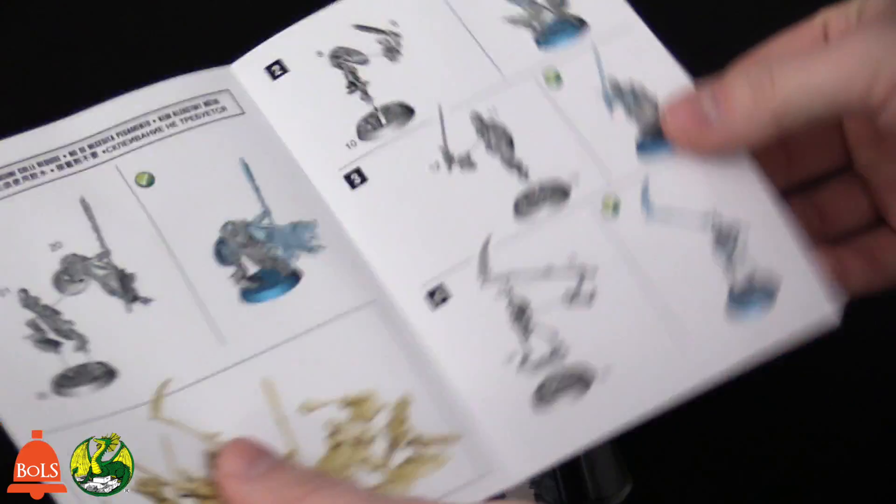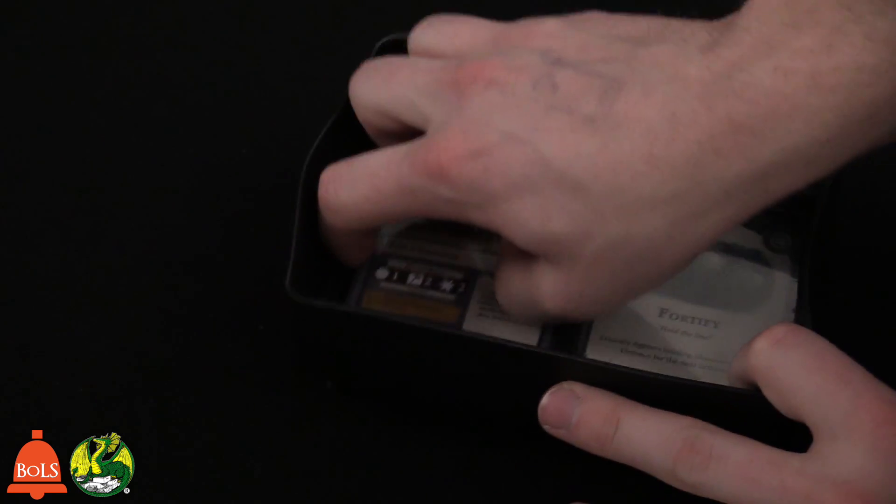We have the build guide. Notice how it's only technically three pages — because they're super easy to build. And then at the very bottom of this well-organized box, there are the cards.